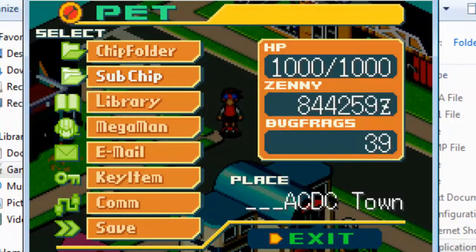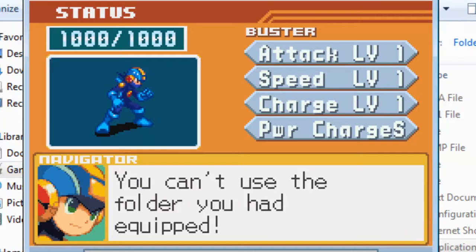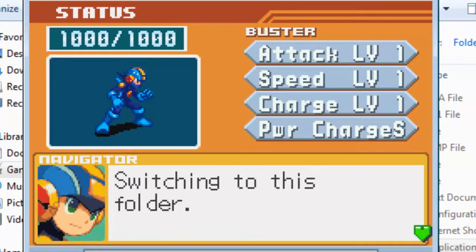Alright, so here's a moment of truth. I go into it and it's checking — as soon as this menu opens up it's checking it. Regardless of whether I'm coming out of the NaviCust or not, I'm not exactly sure what the point of that would be. But I suppose I just have to code this menu. And it gives me a gift folder.